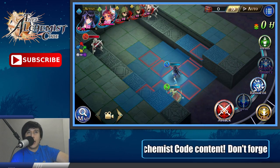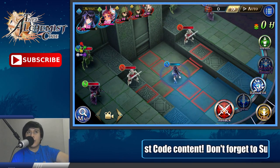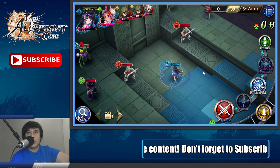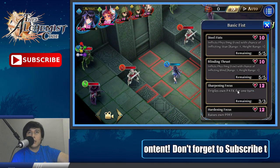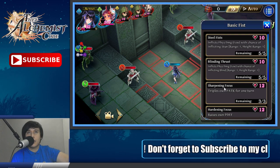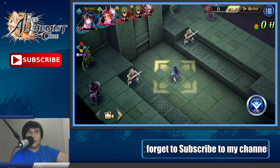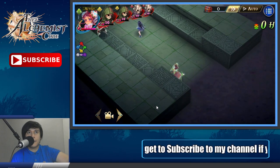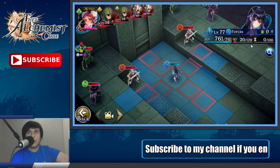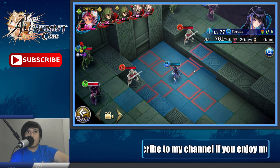A unit will lose 60 charge time when taking a turn initially — you can't really do anything about that. Then you lose another 20 from moving out of the highlighted square box, and another 20 from taking an action or casting a spell, making 100 total charge time. We can test that — I'm going to use Sharpening Focus, move, attack, then view Rahu's charge time on the map — she's at exactly 100.